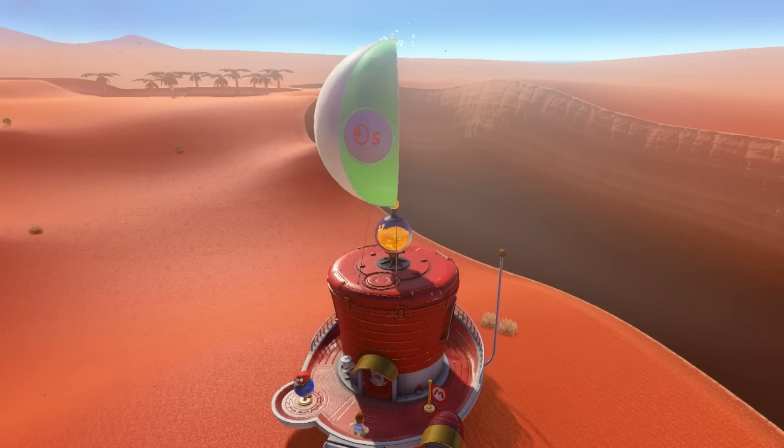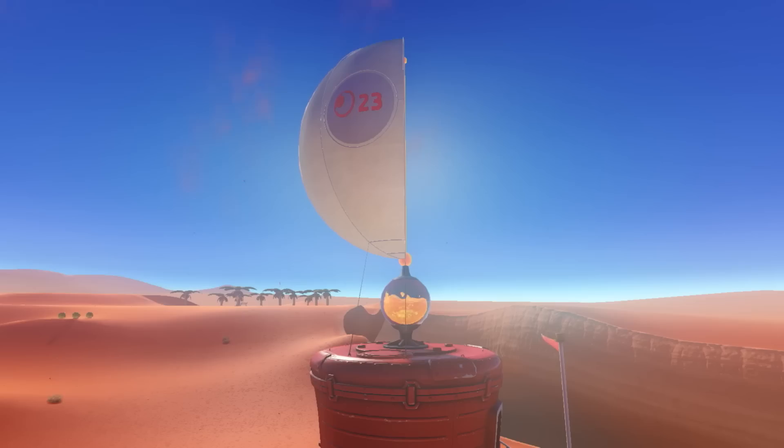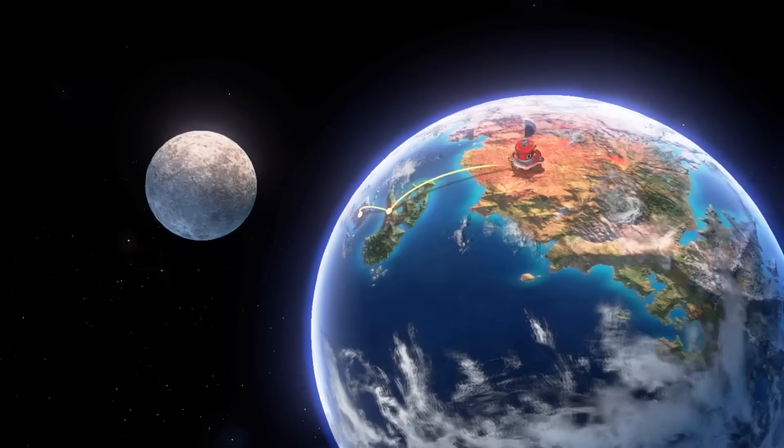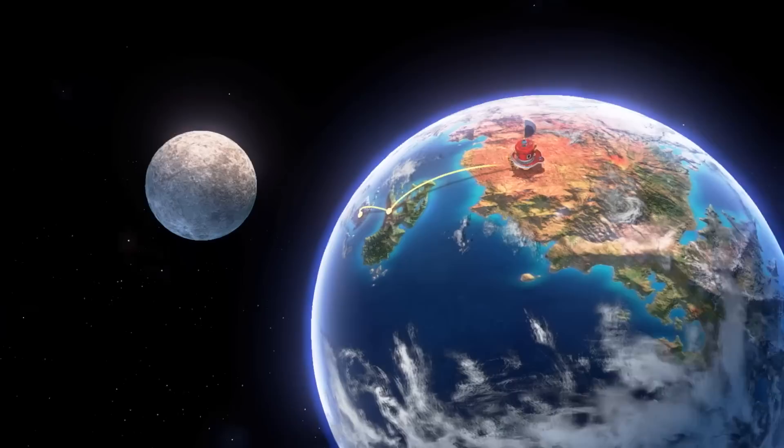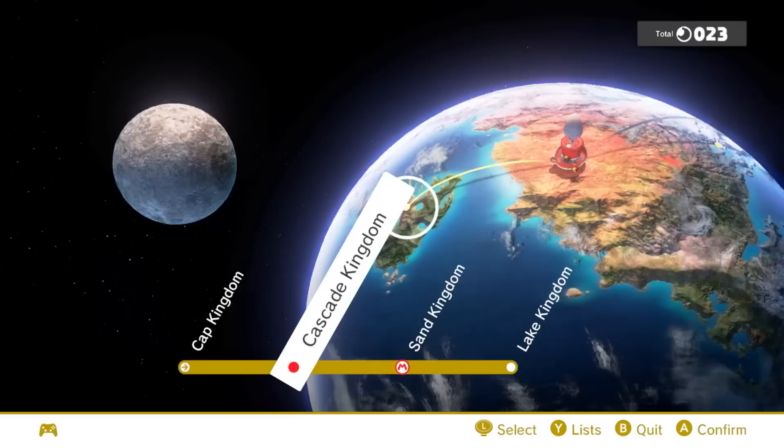This ship is different from the Galaxy ship — I think that was his head and Captain Toad had a ship. Should we jump forward? I'll fly to the next area and then we'll go to New Donk City. This is the globe — as you unlock new things you can spin around. Looks like we're going to Lake Kingdom. You can spin around and start here at Cap Kingdom where you meet Cappy, go into Cascade Kingdom, and so on.